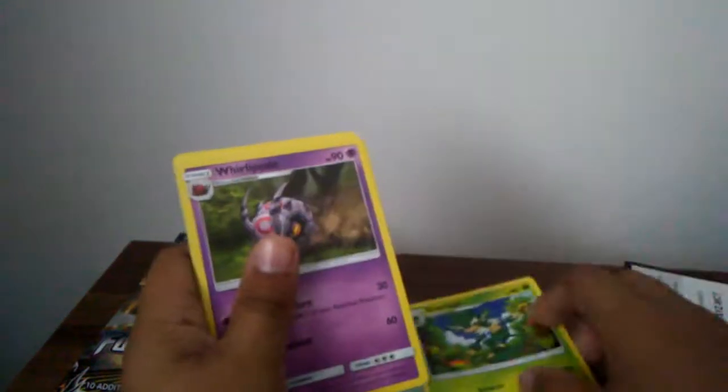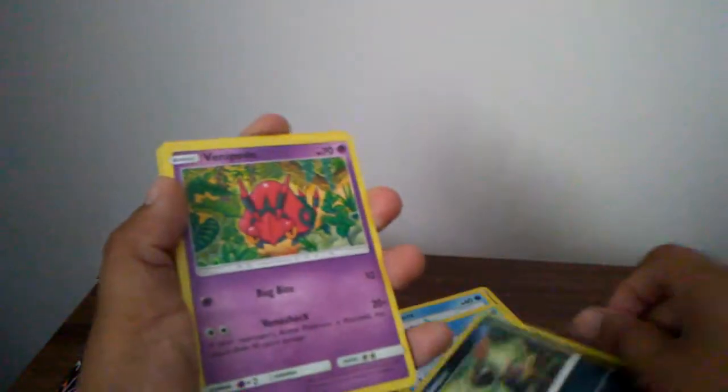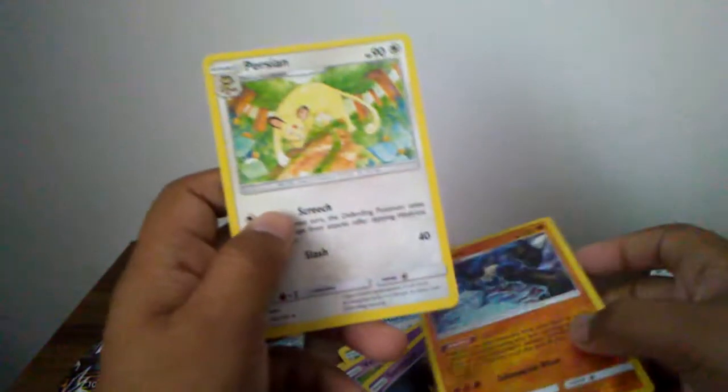Of course — Whirlipede, Horsea, Alolan Vulpix, Sneasel, Phenipede, Sandygast, Lucario, and a reverse. Next one is the Greninja Parcops — just dropped that.